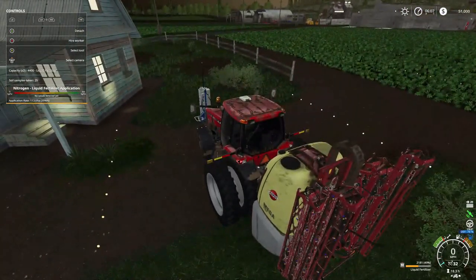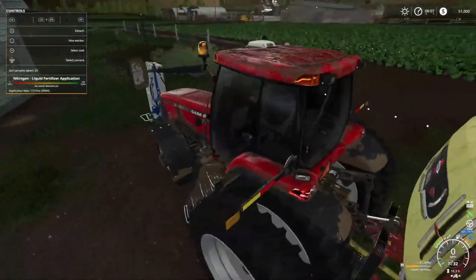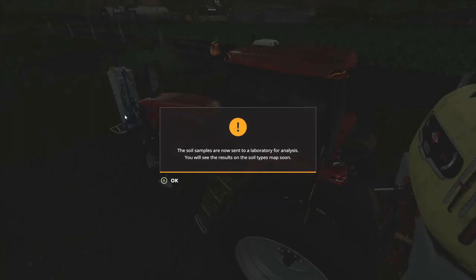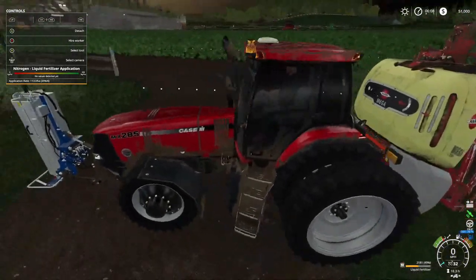Let me get on my little tablet right here. I need to switch to the front attachment and change the application to automatic right now. Oh, why? Sending soil samples for analysis — soil samples are now sent to the laboratory. Soil type maps coming soon! And y'all can't see how many of those there were — probably quite a bit.